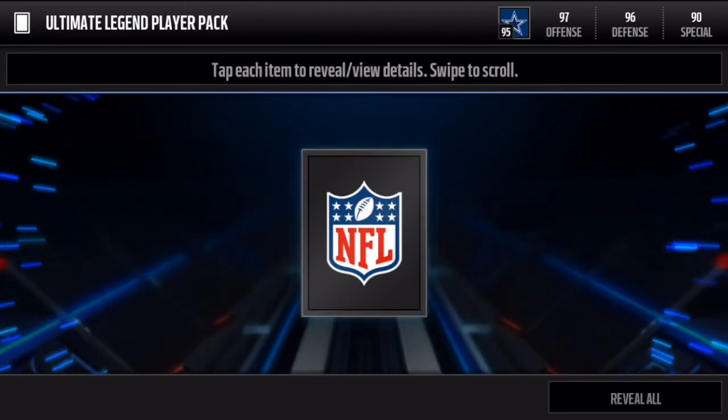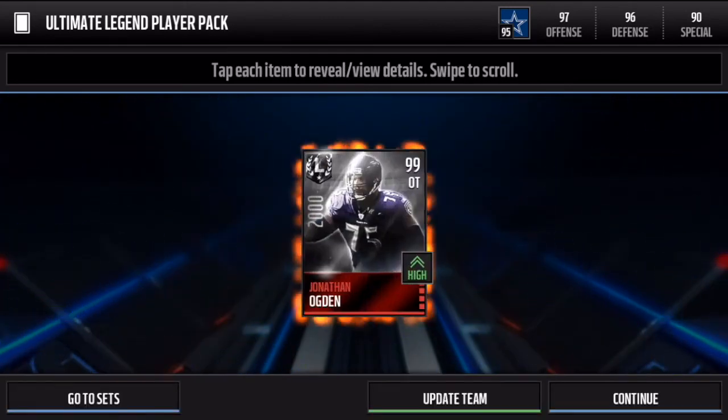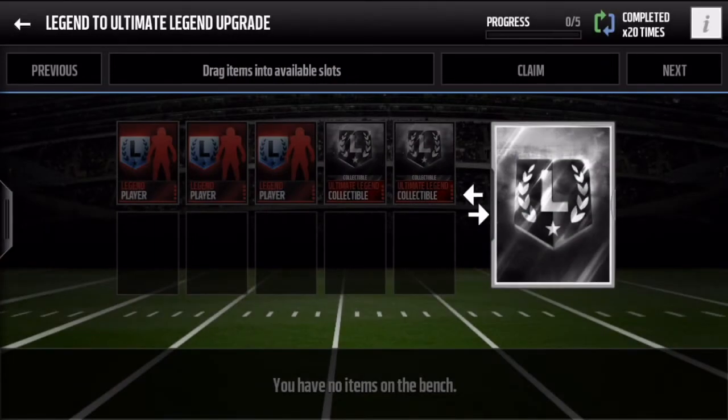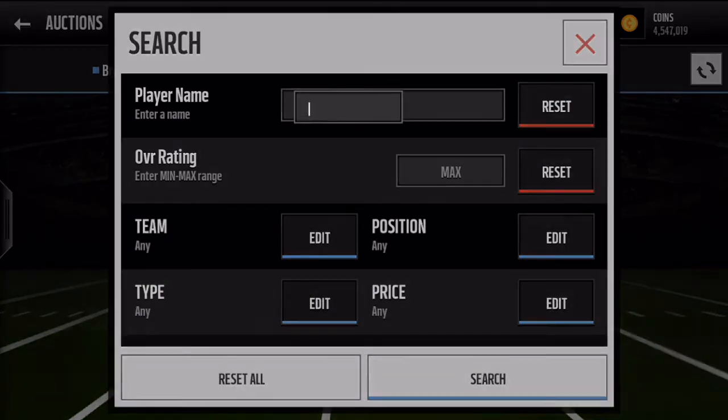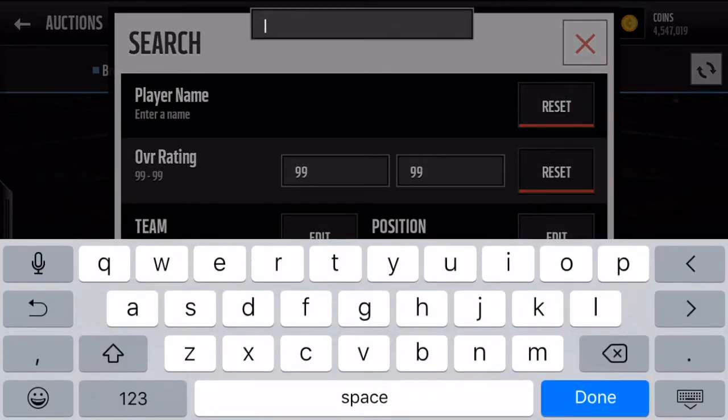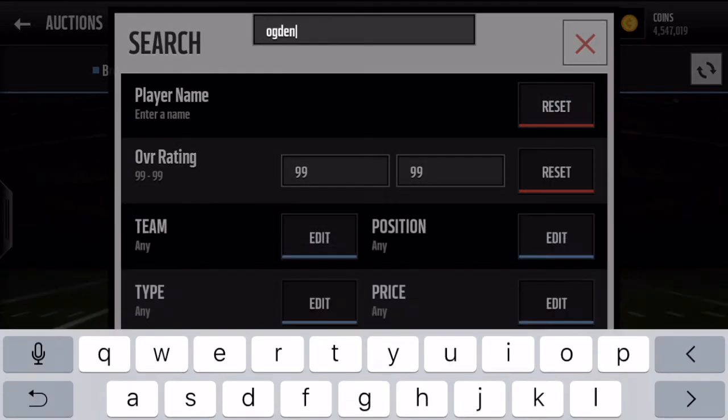Let's open this pack in three, two, one — boom! Let's go, we get a 99 overall Jonathan Ogden! I'm not too sure how much this goes for; they do update the team but that's not too hard right now. Let's go check the auction house to see how much Jonathan Ogden is going to go for. That was from the legend collectibles set — 99 overall Jonathan Ogden. I'm hoping he goes for over a mil.